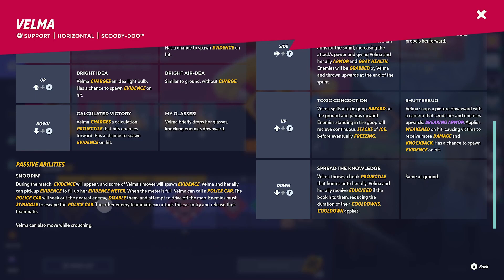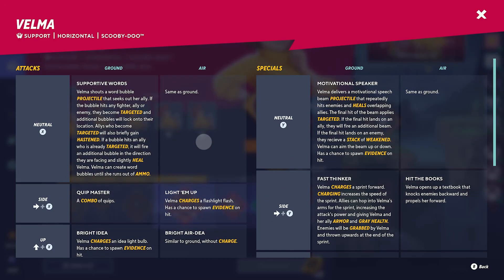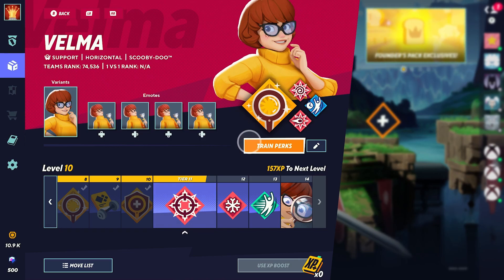Velma also has passive abilities. During the match, there are selected moves that Velma uses which will drop evidence. Collecting this evidence will give you a meter above your head that fills up. Once it's filled up, you can summon a police car which will drive and collect the nearest enemy, disabling them and trying to drive them off the map. Keep that in mind as we're going to go for the best perks based on Velma's moveset.